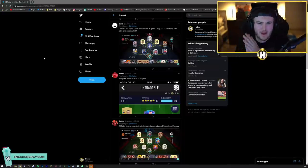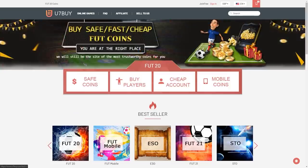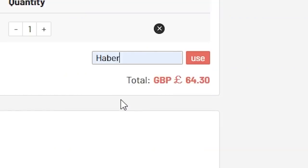How's it going lads? Welcome back to a brand new video. Today I've got for you a brand new I Rate Your Teams video. The cheap, fast and reliable foot coins - check out u7buy.com. There is a link in the description and use the code HABER to get yourself a discount on all of your orders.